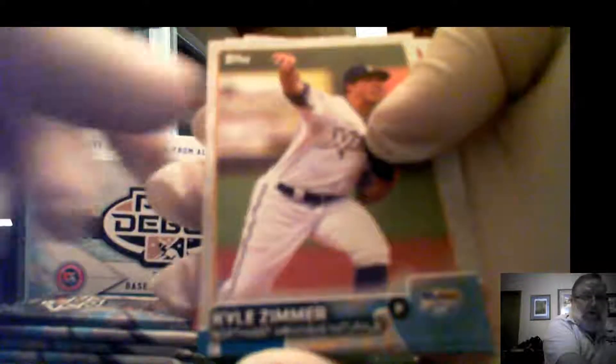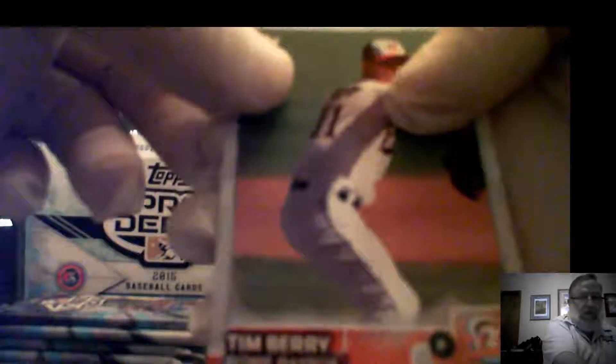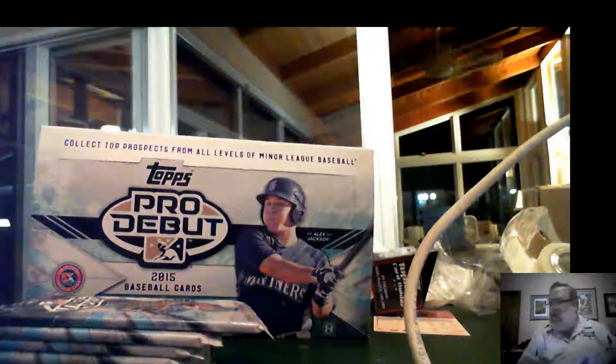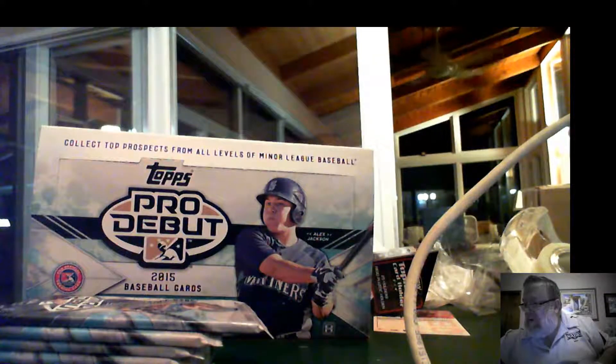Next card goes to spot number three on this one, and the next insert goes to spot number five. Cole Tucker, Bradley Zimmer, Blair, Peter O'Brien, Christian Arroyo, Fransalise Montes, and Tim Berry. Interesting to see given the number of big-name players who have nephews or kids going in this year — how they'll do. Hopefully better than Pete Cruz's son, who made it to about a season and a month.